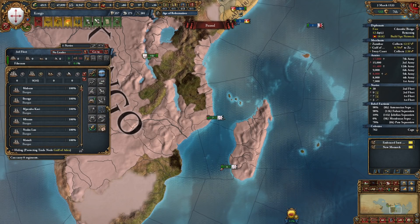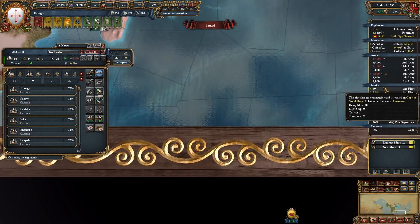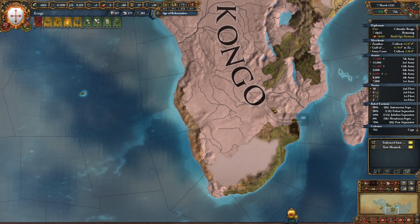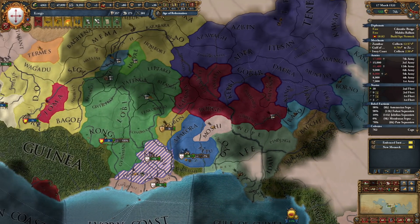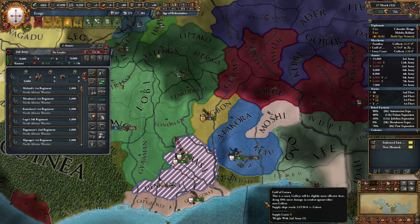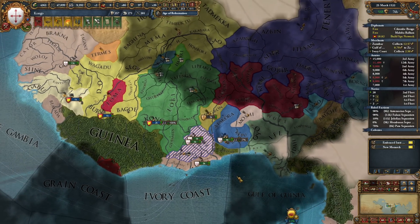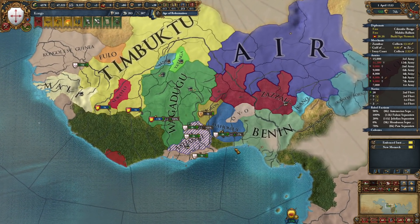We'll also upgrade these ships. No, these ones don't need to be upgraded. I think we'll make a little bit more money when they go there — we steer more to Zanzibar. Let's not get full attrition, let's spread them out. Now Mali is helping — they're making some troops, that's nice.